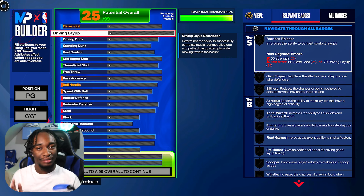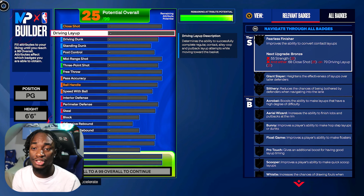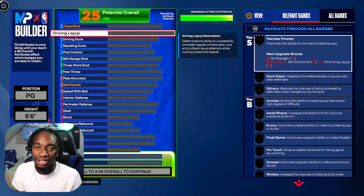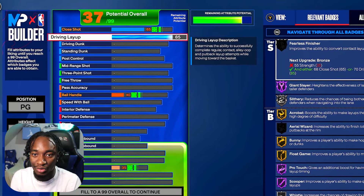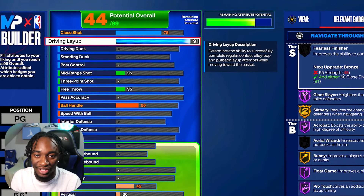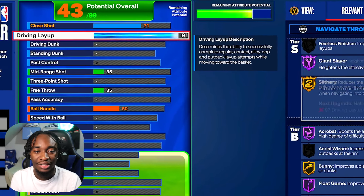This is gonna be one of the most fun gameplay builds because I can run point guard, literally get like 20 assists in the rec, and play 1v1 court. Let me show you guys the stats and how to create this build. For the driving layup, I'm gonna upgrade this all the way up to a 91. We set the bar up for this video — 91 layup helps us get Hall of Fame Giant Slayer, Gold Slithery, Acrobat — all the badges.